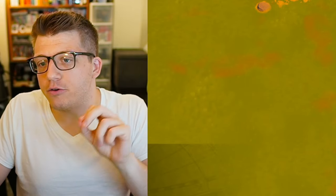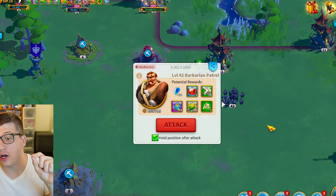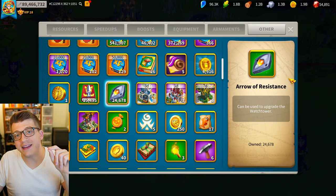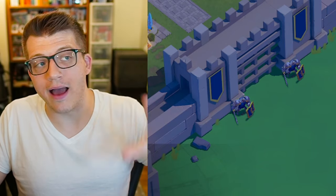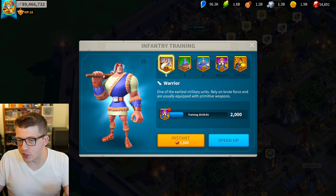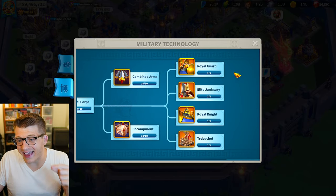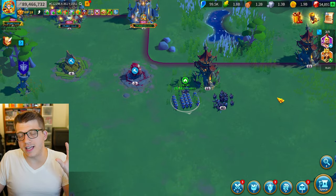Now let's talk about PvE content — specifically barbarians. Barbarians are a great way to get more resources, some premium currency gems, speed-ups, and experience tomes you can use for other commanders. They will also drop an item known as the arrow of resistance. You'll need arrows of resistance to max out your watchtower building, which is required to unlock the highest tier of units. You can't complete your technology without maxing out your watchtower and castle, so defeating barbarians out in the world is essential.